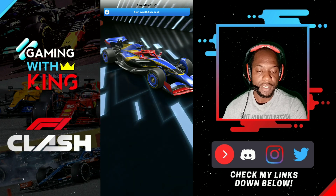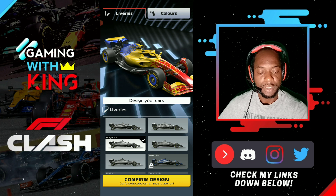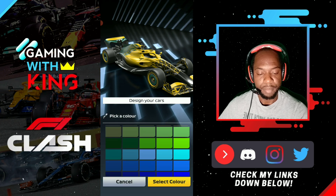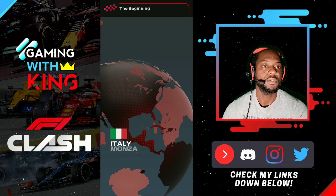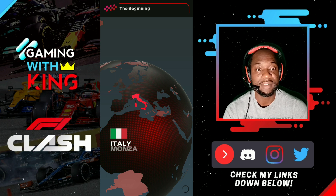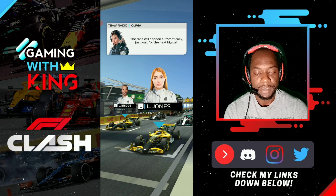So we select our livery — I like this one, we're going to go with black and a dark green color, select the national flag, and tap to confirm. Then you want to start up your first race. It's going to go into the tutorial here — you cannot skip the tutorial as a new player in the game.